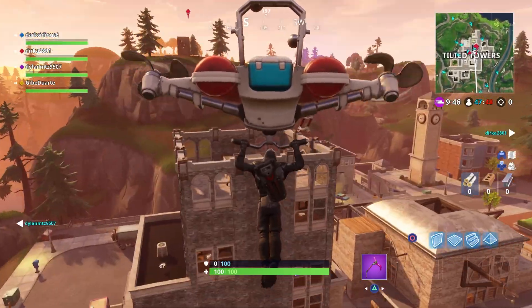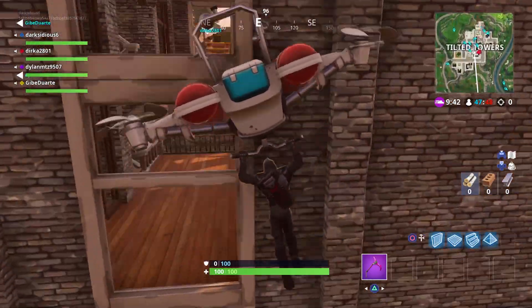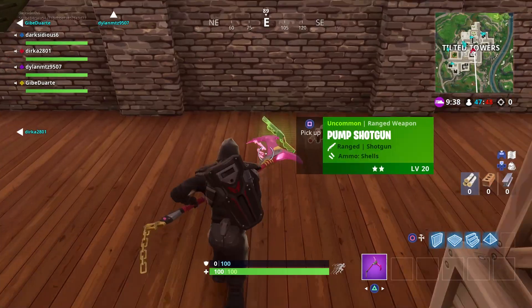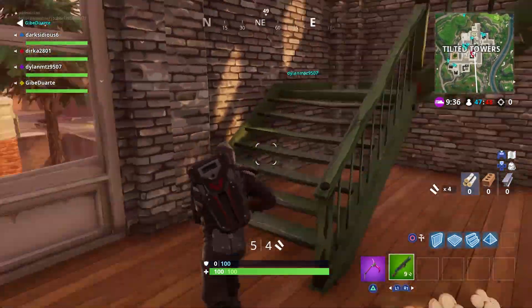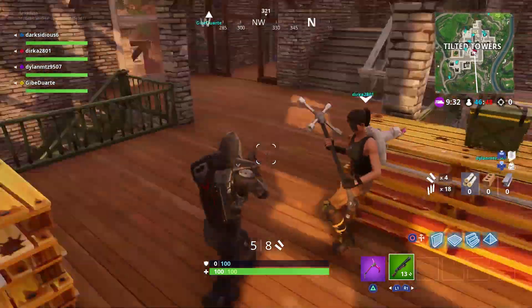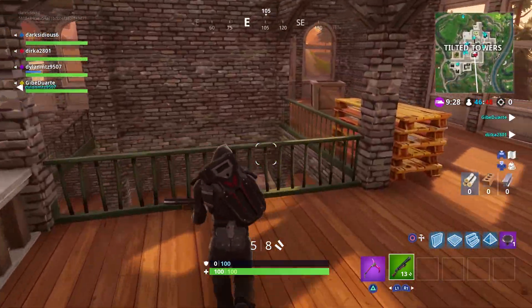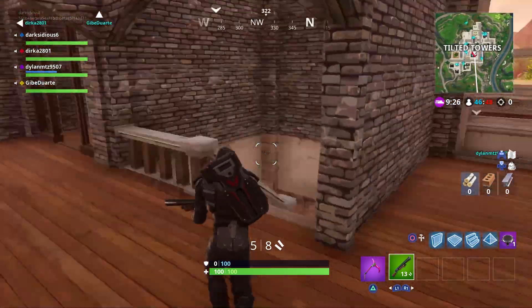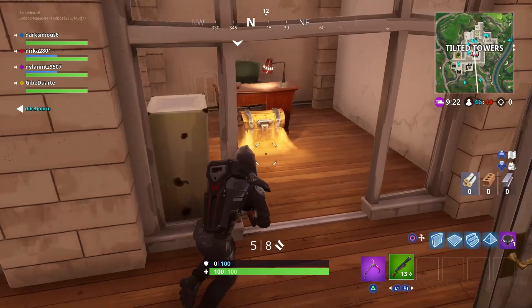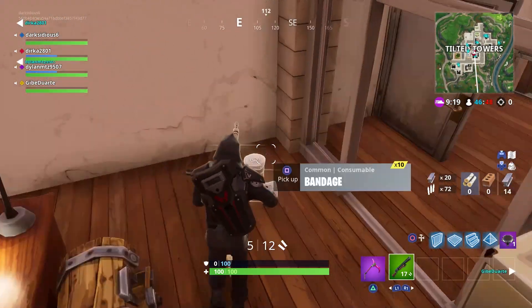Don't land at my favorite place in Tilted. Someone's getting there — my chest! Do you know why this is my favorite place? You get four chests out of it and I know my way around.